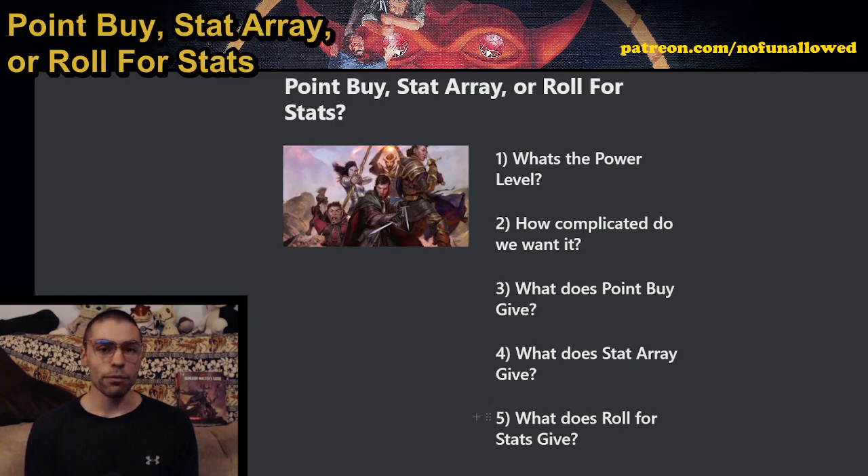With stat array, we are given flat scores that we can place anywhere across the board. This is truly the most even and fair way to allocate stats for everybody in the team, because everyone is working with the same numbers. It's just a matter of where you place them.